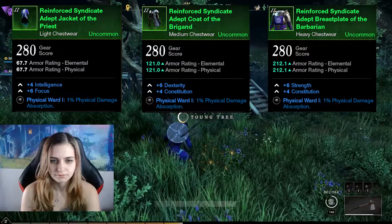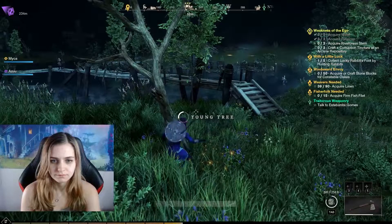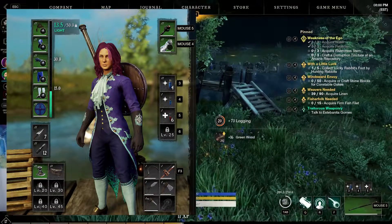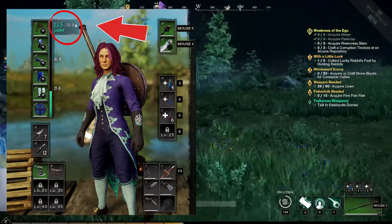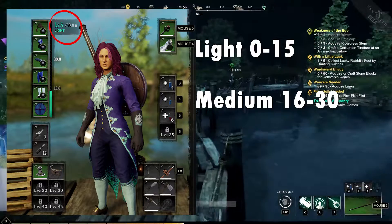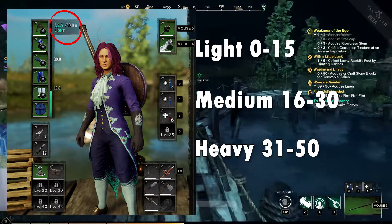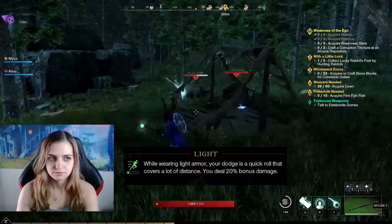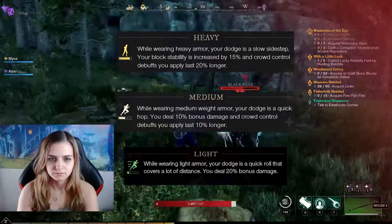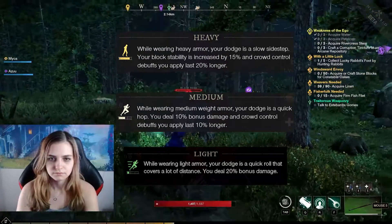Now, how do you know what armor category you're in? If you open your character panel, you will see your weight while wearing your armor. The light category is 0 to 15, medium is 16 to 30, and heavy is 31 to 50. Whichever weight you are determines the armor bonuses you get, regardless of exactly how much light, medium, or heavy armor pieces you actually have equipped.